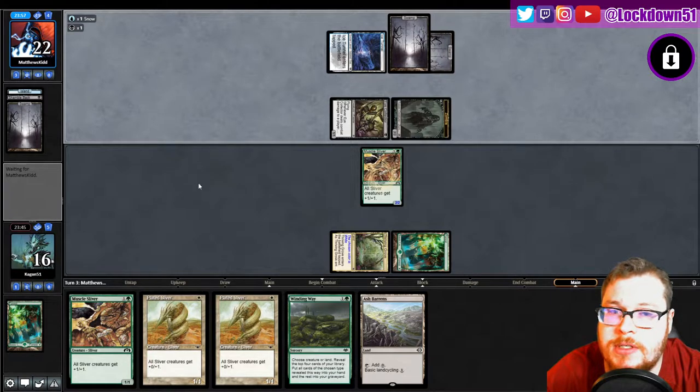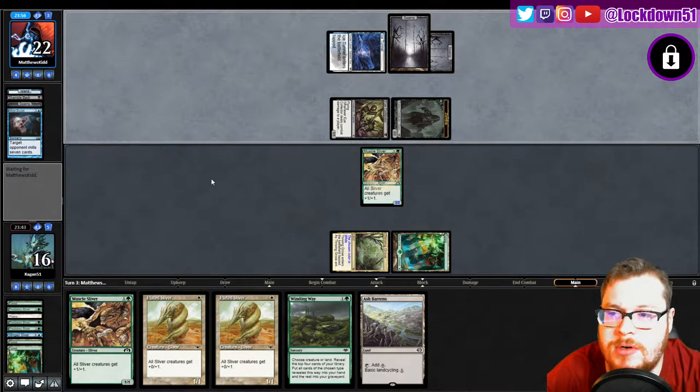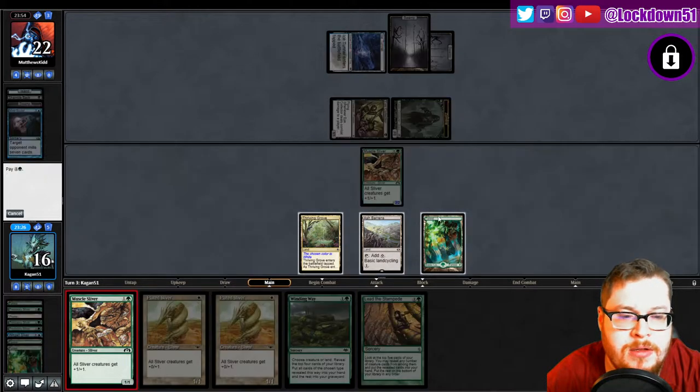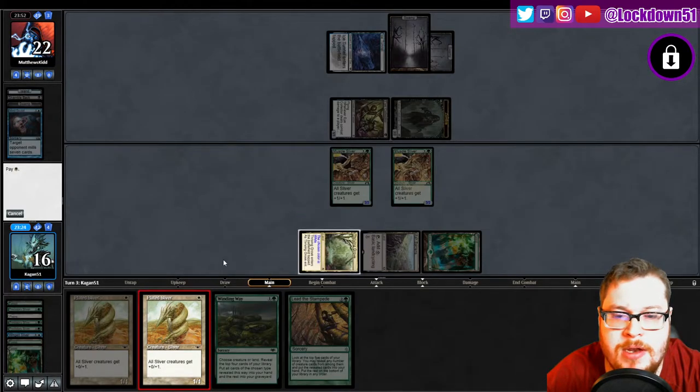What'd they hit — a forest? Okay, and now we mill seven. Interesting, so it's demure mill fully on. Maybe I just play this out as is, go Muscle Plated and try to race. Yeah, let's just do that — we don't do that too often, let's try it now.